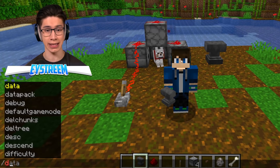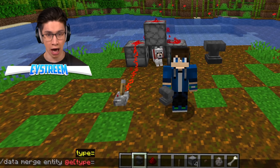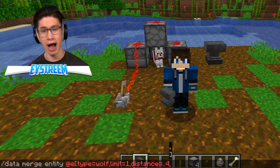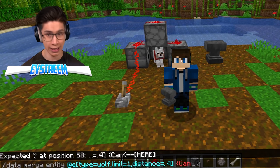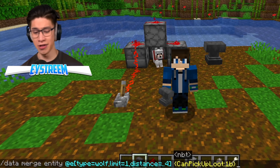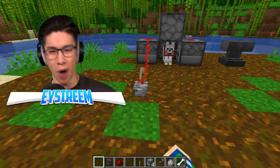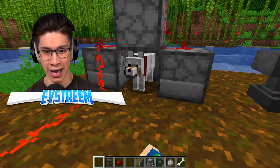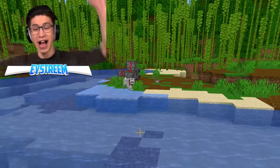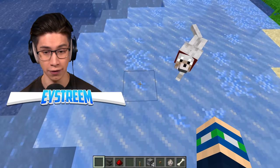Now I copied it down. If we open up our chat, we need to type: slash data space merge space entity space @e with square bracket, type equals wolf, comma, limit equals one, comma, distance equals ..4, then close square bracket, then space, then a curly bracket, CanPickUpLoot with a colon 1b, and then a close curly bracket. I know that looks really wild, but let's hit enter. Now let's hit the lever one more time — three, two, one. The armor hasn't popped out everywhere. Let's go ahead and unsit our wolf. The dispensers are empty — I think our wolf picked up the armor. Moment of truth: will he walk across water? Yahoo! He's actually wearing the armor. We can't see it on him, but he must be wearing it — otherwise there is no way he would be able to get this Frost Walker enchantment like he's got here.